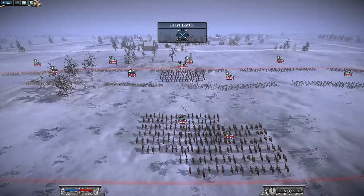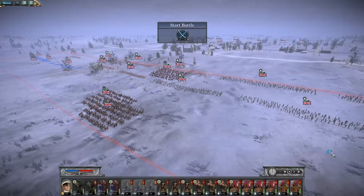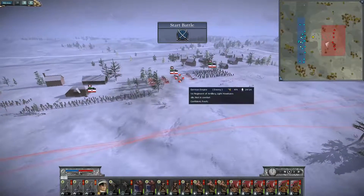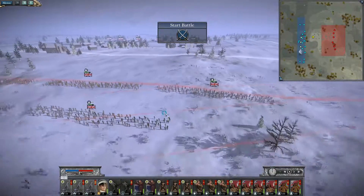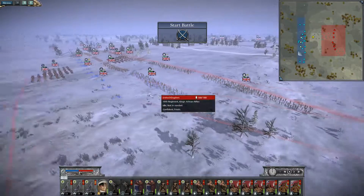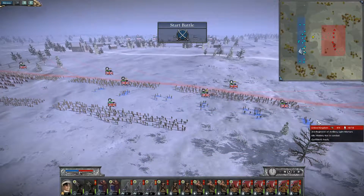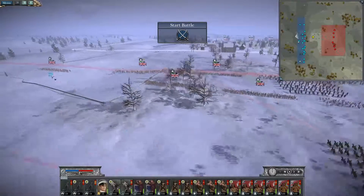Now we do very much outnumber them. I don't know why they're giving us such bad odds. We're going to get those guys and we are going to pummel their howitzers. Let's go ahead and get them all right here. Ungroup. Rifle Cav on each side.